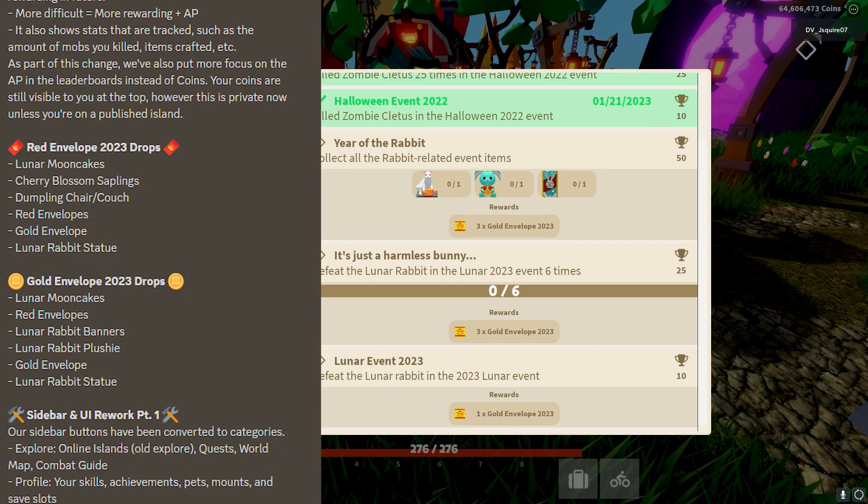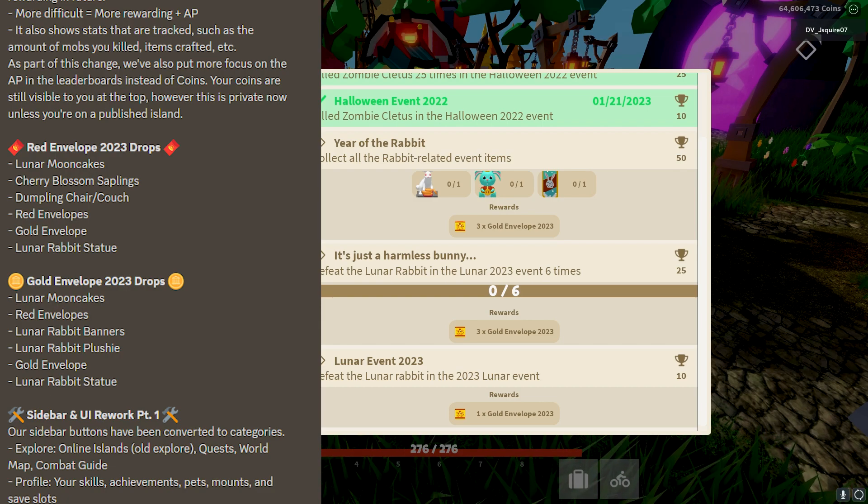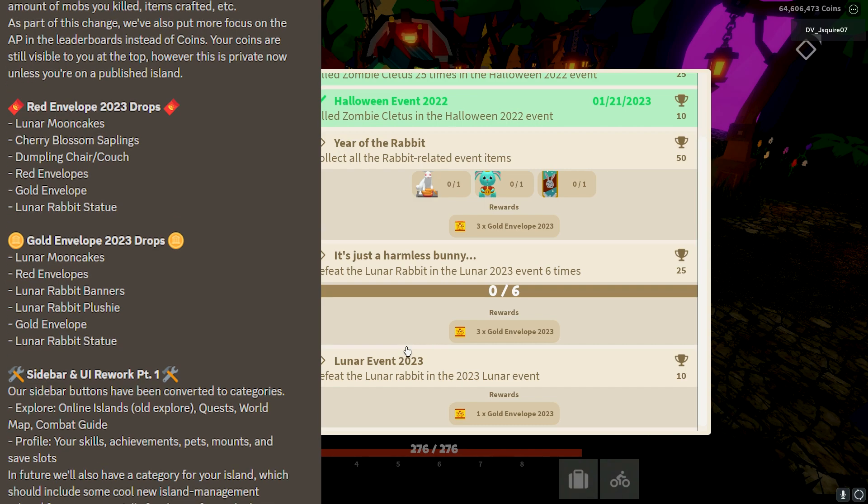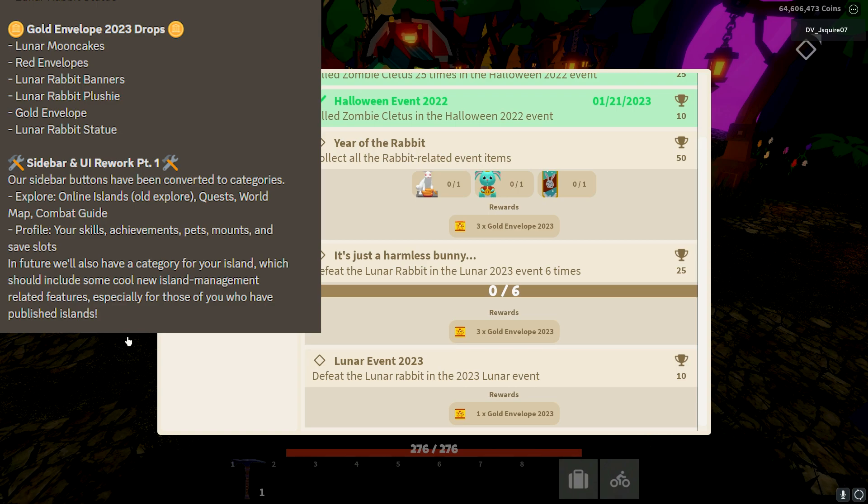So let's look at the patch notes again. From the red envelope 2023 drop, you can get the lunar mooncake, cherry blossom sapling, dumpling chair slash couch, red envelopes, gold envelopes, or the lunar rabbit statue — which I'm guessing is the rarest item. From the gold envelopes 2023 drops, you can get the lunar mooncake, red envelopes, lunar rabbit banner, lunar rabbit plushie, gold envelope, or a lunar rabbit statue.